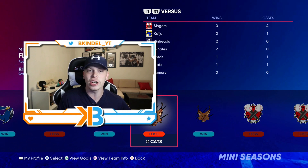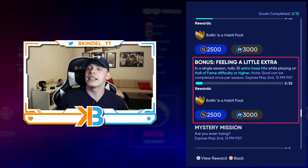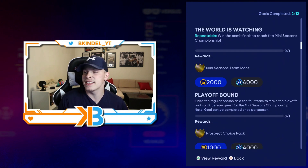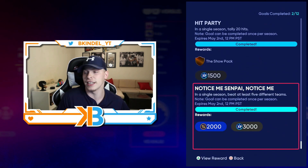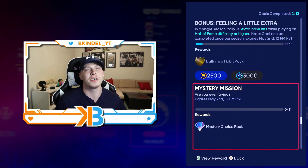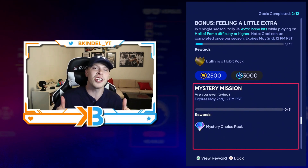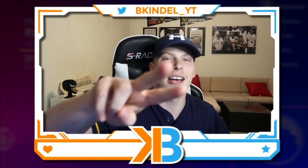I've been grinding mini seasons and having a lot of fun, even though I'm not very good at it — the meters are like Barry Bonds, it's ridiculous. There's a lot to do: you can grind missions, get some packs, and also get that 89 overall Evan Longoria — that's what I'm going for. The card actually looks good; even though the contact's really low, the power and defense are nasty. But like I said, if you've got time, you do have this option for the mystery choice pack to get your classic stadiums. Be sure to hit the like button, subscribe if you're new, and I'll catch you guys in the next one — peace out.